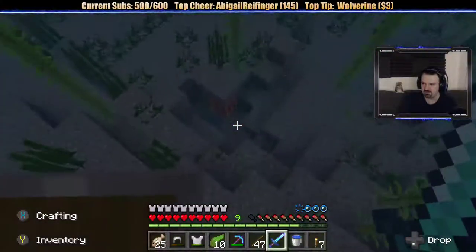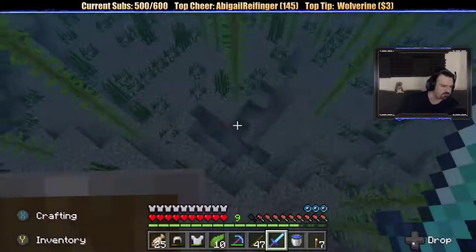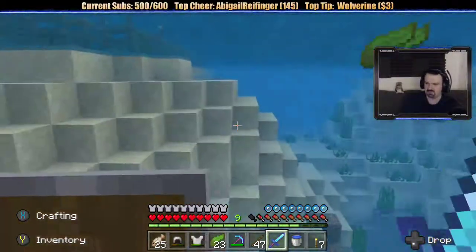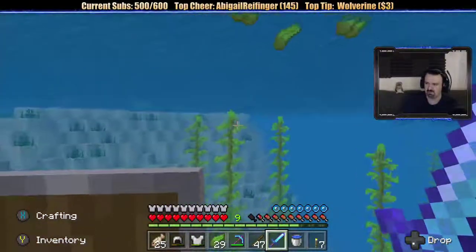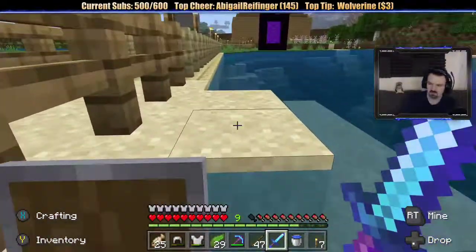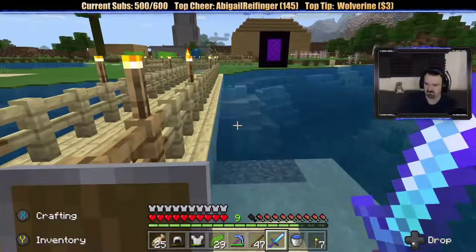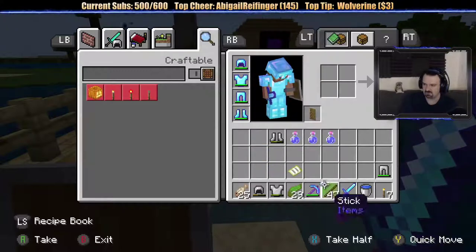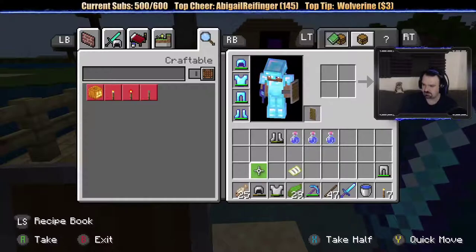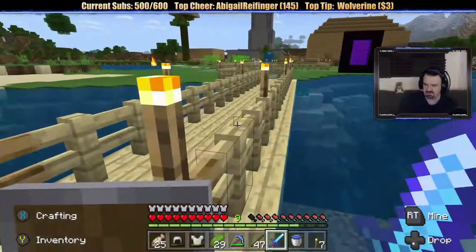I'm wondering if I can finally explore down there — look, my air is going down pretty slow. So what do I actually need? Do I need like a shovel or something? I think I need a pickaxe and a shovel. I don't have a shovel, because I need to dig that shit.